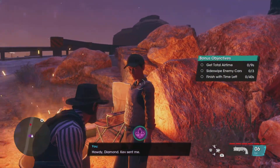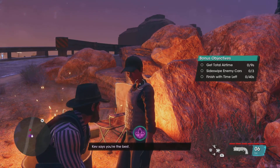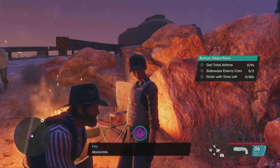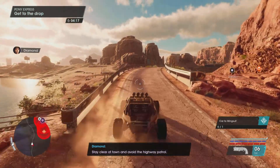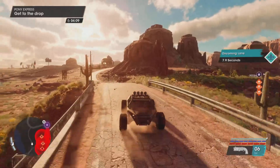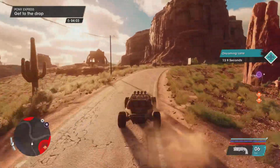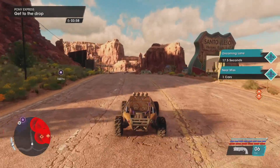Howdy Diamond, Kev sent me. Thanks for coming out. I lost my driver and these next few runs are make or break for me. Kev says you're the best. Well, that was mighty nice of him. Can you help me out? Absolutely. The drop is a trailer about two clicks north. Stay clear of town and avoid the highway patrol. Take it off road if you need to. There's a shortcut up ahead.